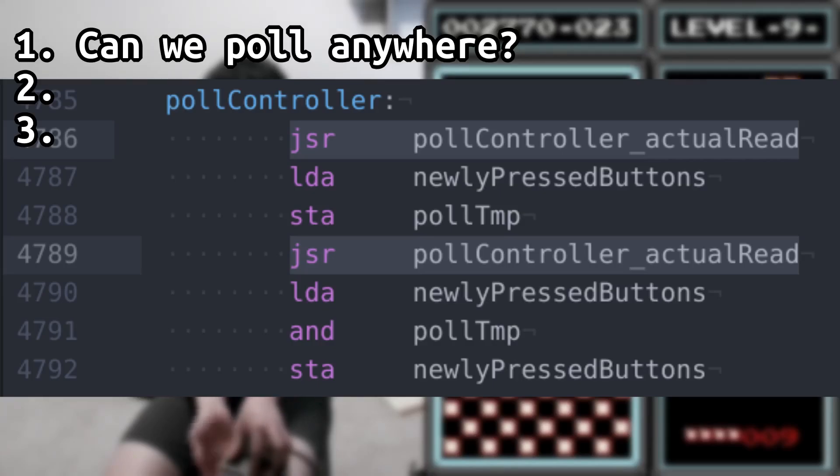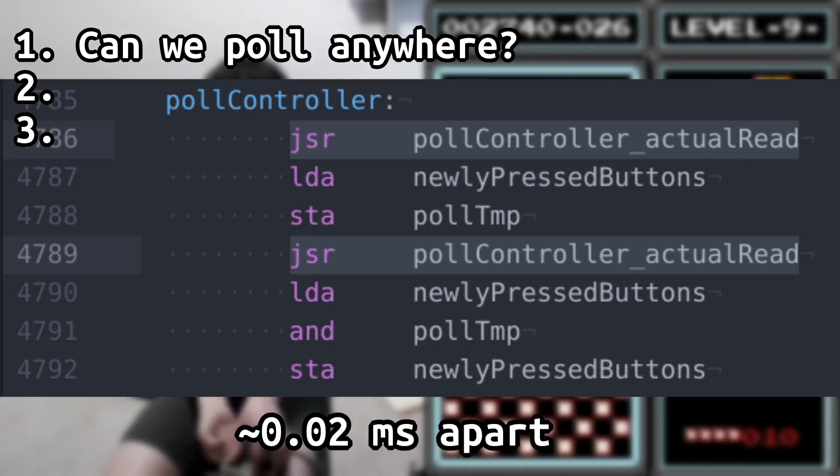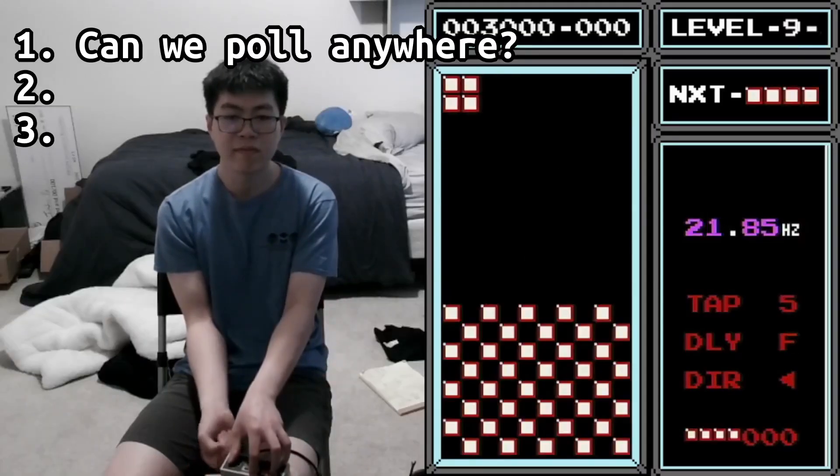You'll see not one but two places where the controller state is read. These pulls are super close to each other — about 0.2ms apart — and they're to make sure there weren't errors with reading the initial inputs. But they're still different, and that's what matters. So the answer is an easy yes — that wasn't much of an issue, but this leads us to problem two.